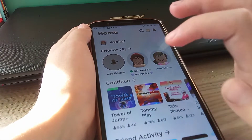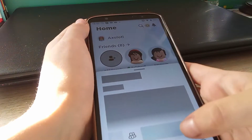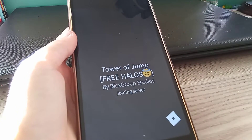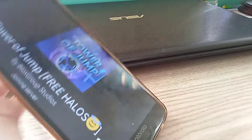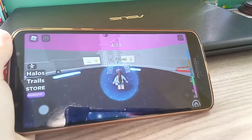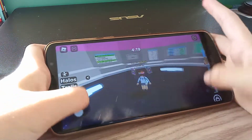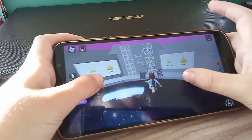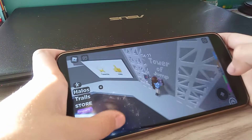How about Tower of Jump? That might work. If it works in a game, I'm going to be like — this is what I'm going to be using. Let's see the movement — people will think I actually have headless.